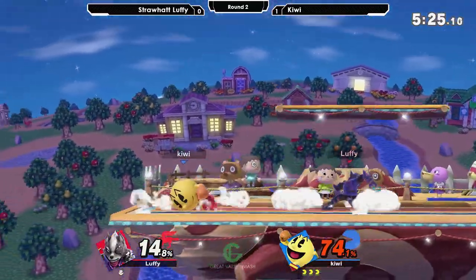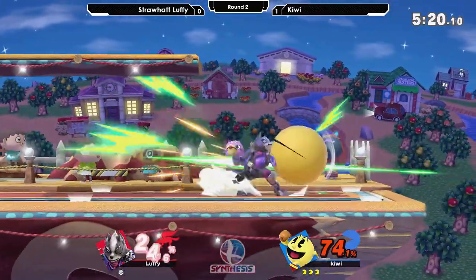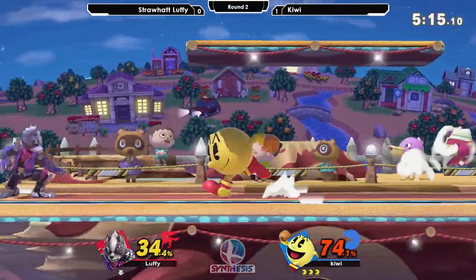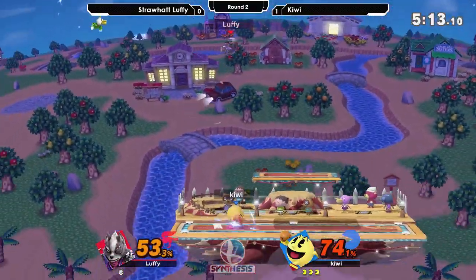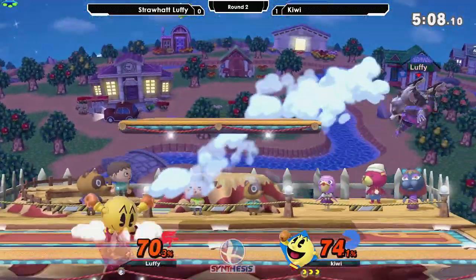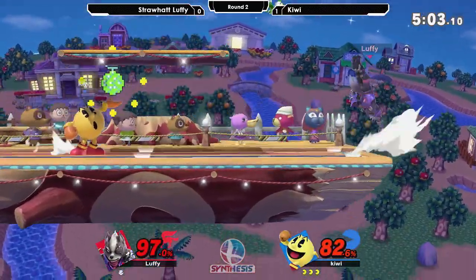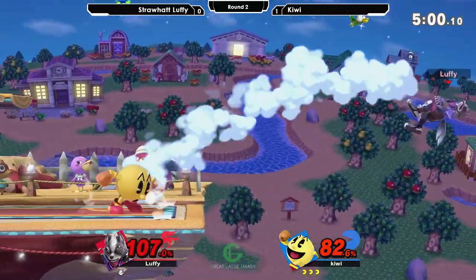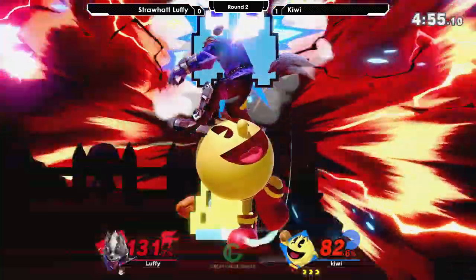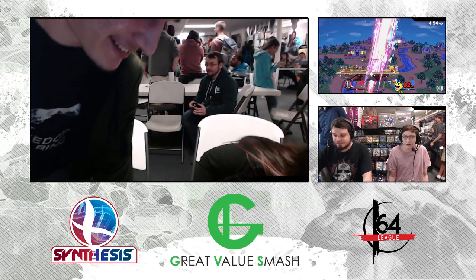Trampoline. She's being smart and only using an up air, not fishing for more — just tacking on damage. You don't see a lot of Pac-Mans, but the character is really good. Bell, up smash — done again. You always want to keep track of those fruit. Good games from both players.